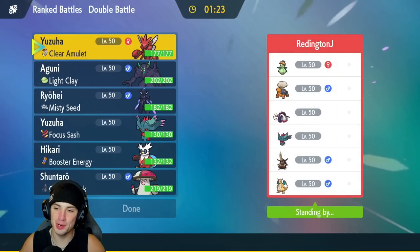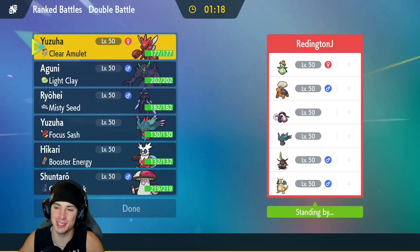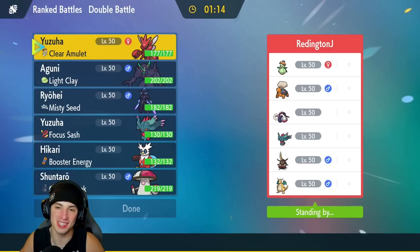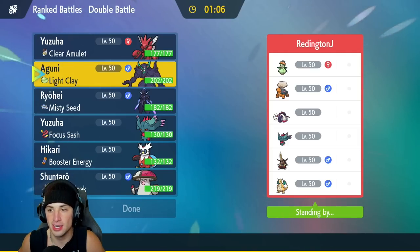Flutter Mane is going to be our fourth Pokemon — it's Series 2, can't go wrong with Flutter Mane. It's got Protosynthesis and the Focus Sash, with Protect, Perish Song, Shadow Ball, and Moonblast for four moves. Fifth Pokemon is my boy Iron Bundle with Quark Drive and Booster Energy — Protect, Icy Wind, Freeze Dry, and Hydro Pump.